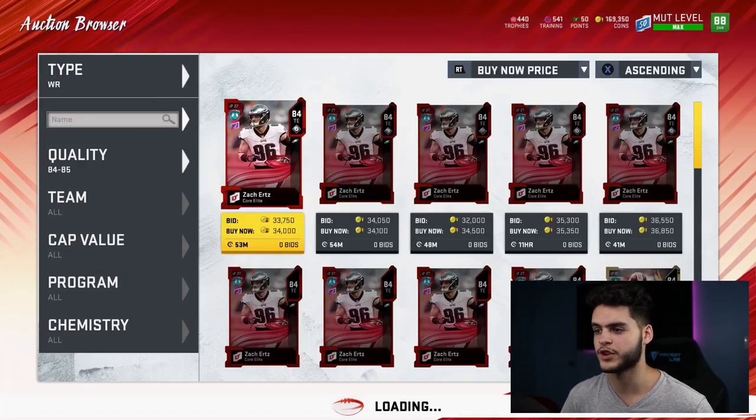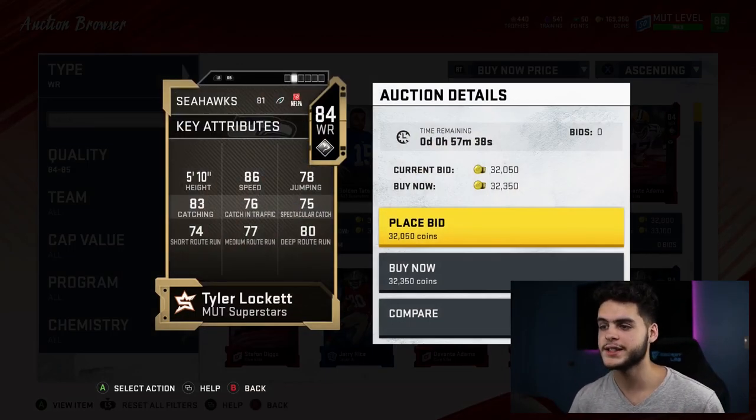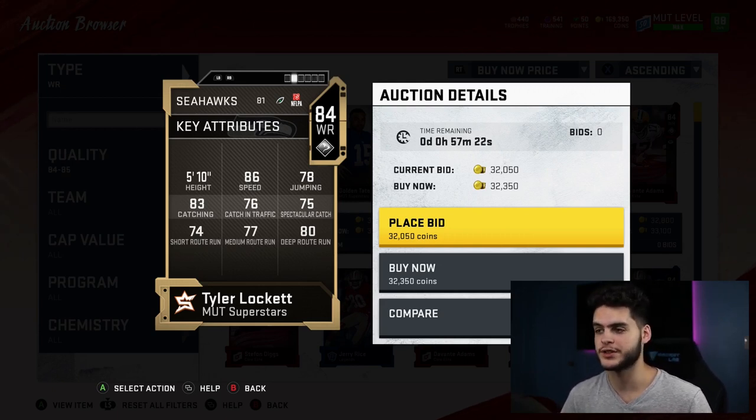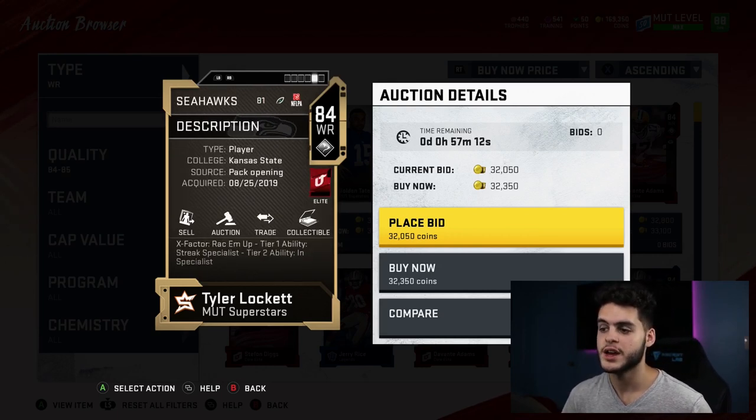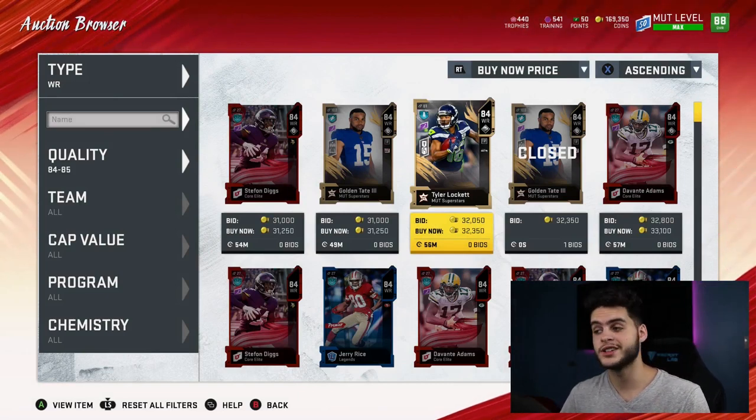Next is Tyler Lockett — 86 speed, 83 catching, 80 deep route running. He's a burner, and in the slot you don't really need too much route running because they'll typically be open coming out of the slot on linebackers. He's a huge mismatch down the seam on linebackers. He comes built in with Rack 'Em Up, which is great for RAC catching, Streak Specialist, and In Specialist. Those built-in abilities alone would probably cost 60-70k — on top of a 30k card that would be 100k — but he comes with them built in for just 30k.